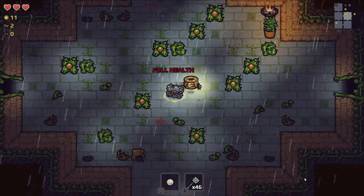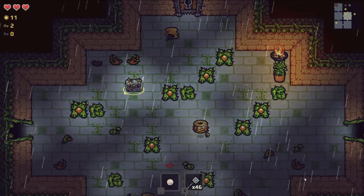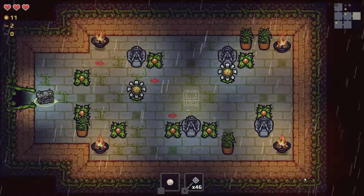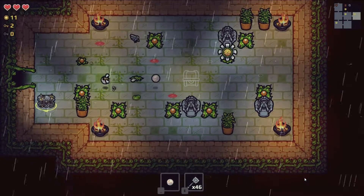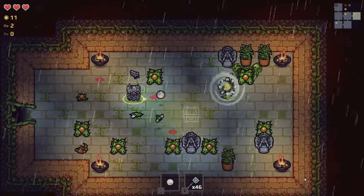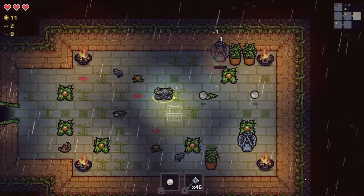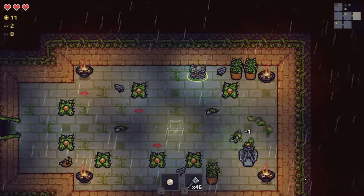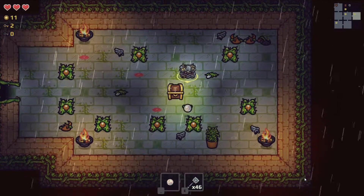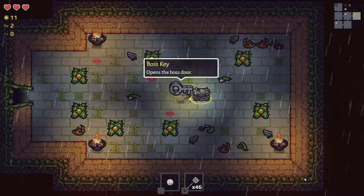Sandwiches give you health actually — that's what that is. This is the boss room. Let's go around and get another item. Those tears just mess them up — I don't even have to be facing them, the tears will just mess them up automatically. Tears have so much range too. Oh, and I'm in here — and the boss key!